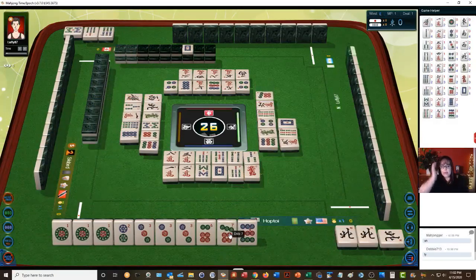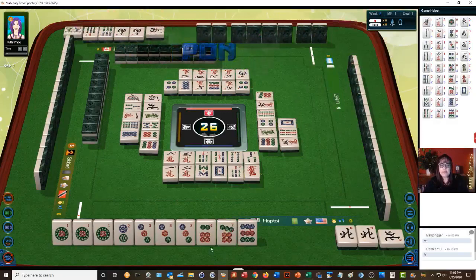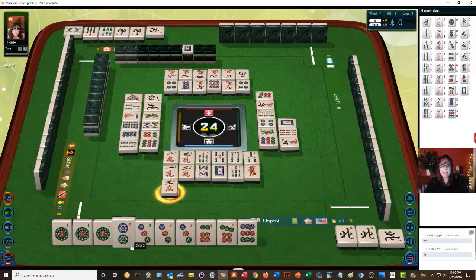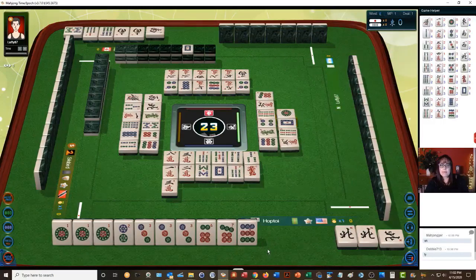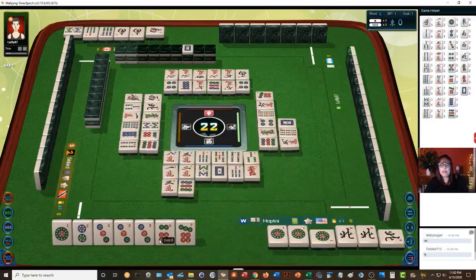Red dragon — okay, I'm glad I got that out of my hand. South wind. Now we have a six-seven, one side wait, two characters, four bamboos, three characters. One dot — there we go, we'll pon. Nine dot — all right, now we're ready to win on a five dot or an eight dot for half flush.